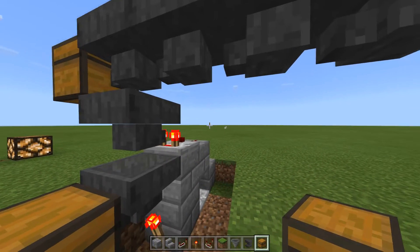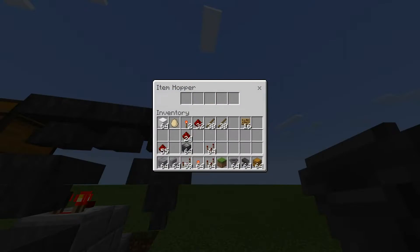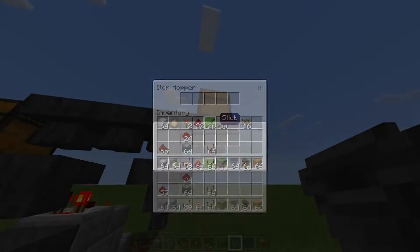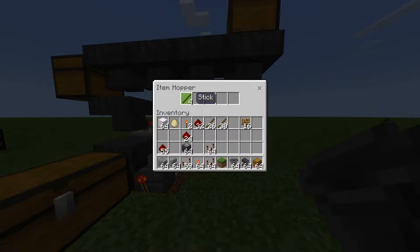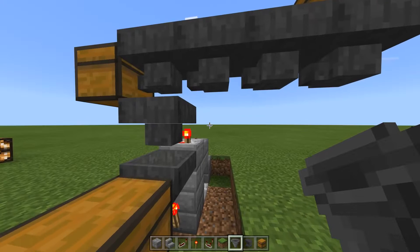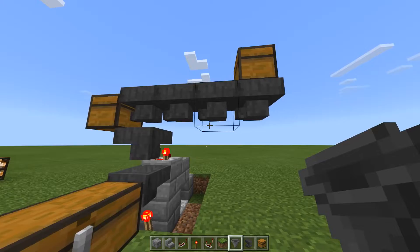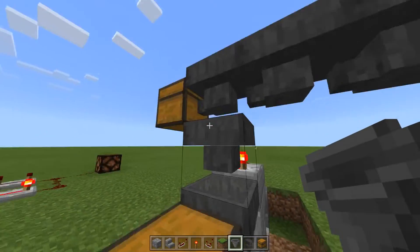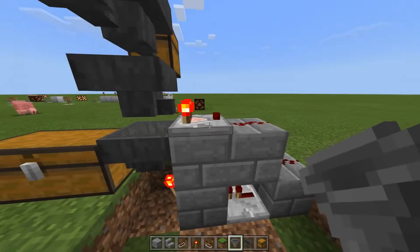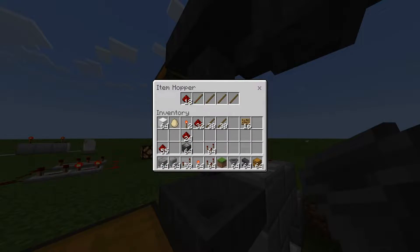But hoppers have this thing where they will pull down first. So if there's a hopper below another hopper — for instance if I put a hopper right here and I put items into this one, all those sticks are going to end up right here — because hoppers will always look down for another hopper before passing in the direction that they're actually pointing. So they pass the items along here and then they come along to this hopper which is going into a comparator.